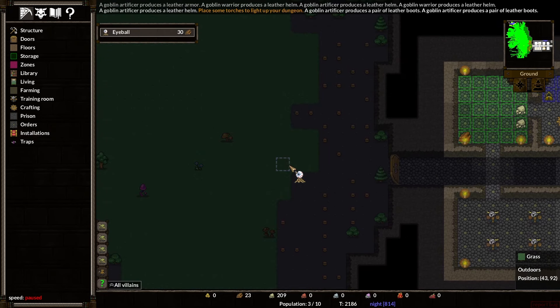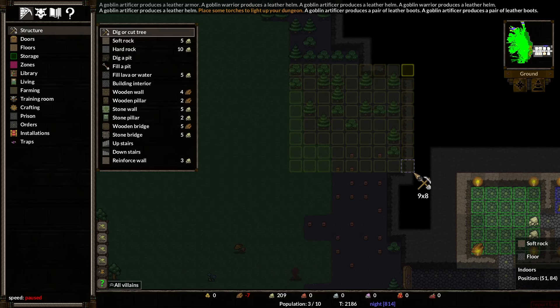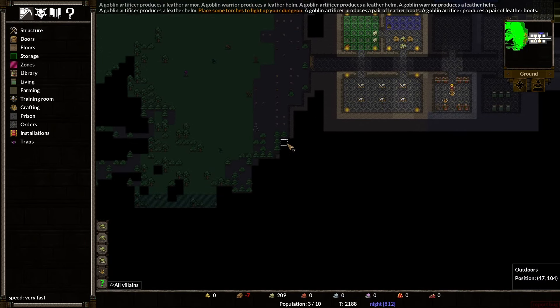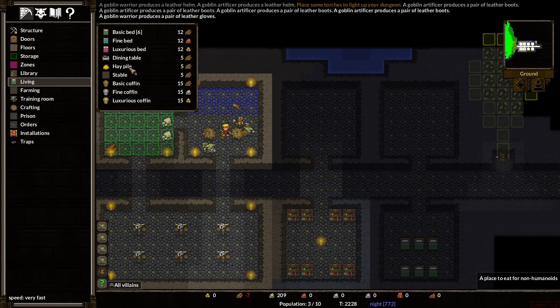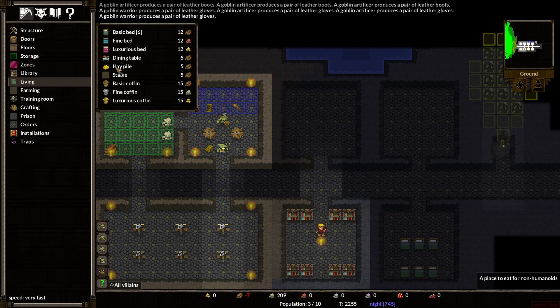I also like making one of these little spy balls — put them outside here and they will keep an eye out, literally, for enemies. In terms of living: hay pile, I think, is for feeding — it says to eat for non-humans. We could put some tables in here so our people have a place to eat.